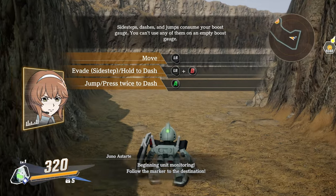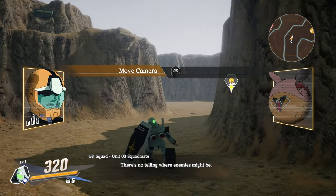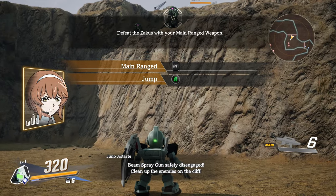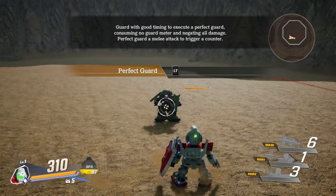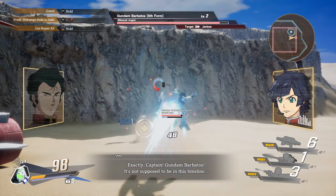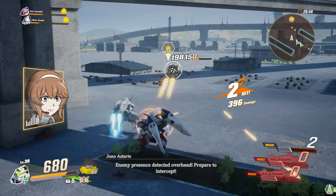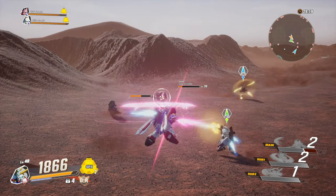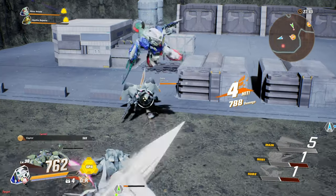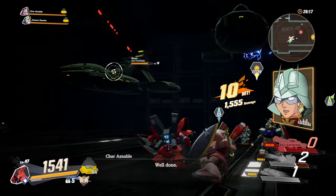Controls are the same across the board regardless of the unit you're using. Movement and camera controls are pretty standard, with the left stick for movement and the right for the camera. Clicking the right stick puts you into a locked-on state, and while locked on, you can flick the stick left or right to switch targets. Blocking is performed with the left trigger, and if timed correctly, you can perform a perfect guard or counter. If not timed correctly, you'll block a large majority of incoming damage but still take a small amount. Your primary ranged weapon is used with the right trigger, which depending on the suit could be a beam rifle, machine gun, or in the case of the Burning Gundam, a ranged beam saber slash. R1 and L1 are used to perform sub-attacks, which vary greatly from unit to unit and were typically more powerful than standard attacks, though restricted in how many times they can be used before reloading.